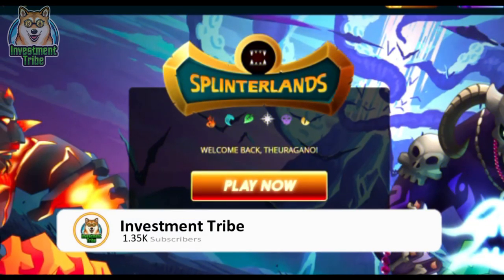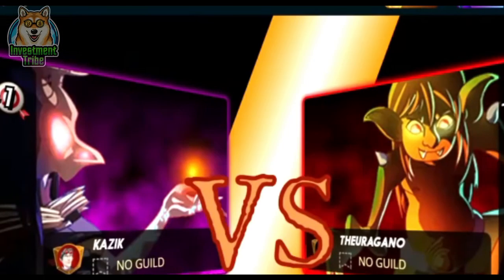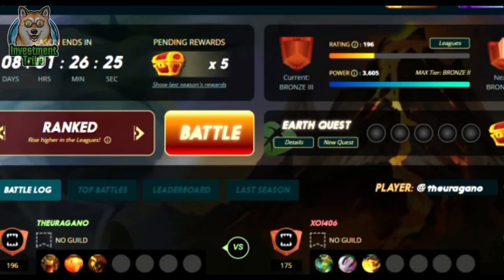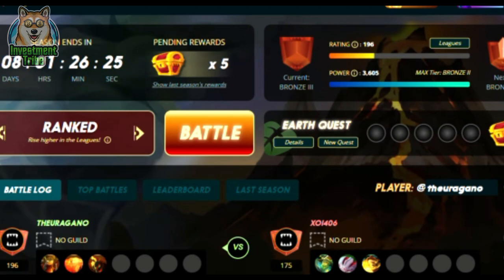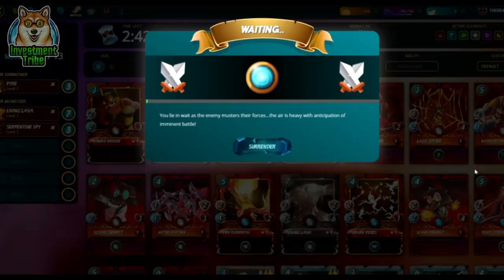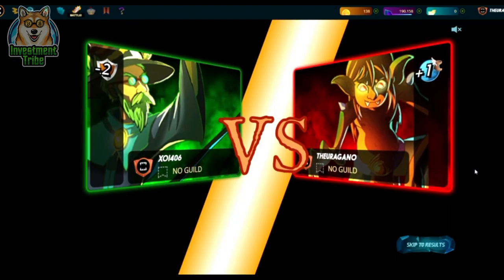Number 4: Splinterlands. The fourth game on our list is one of the hottest trading card games right now. They have exploded in player base with over a million players, because the rewards you can earn are second to none — maybe Axie Infinity has better daily rewards, but Splinterlands is a close second. Their SPS token hasn't exploded like Axie's AXS token, so it's a great time to jump in. They just released a brand new card pack called Chaos Legion. There are many ways to earn: by the cards you hold, every match you play, and daily quest rewards or bi-weekly seasonal rewards.